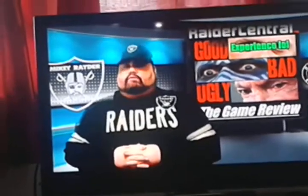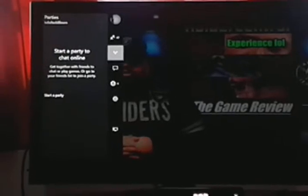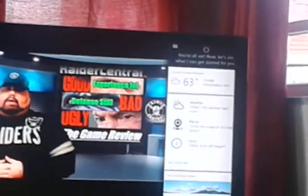You gotta double tap the Guide button. It's gonna snap to the left. Then you gotta go to Settings, go up — you see 'All Settings' right there — go up one more, then press A. It'll snap to the side, and that's Cortana right there.